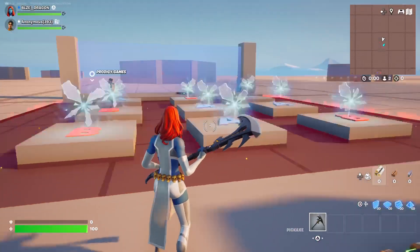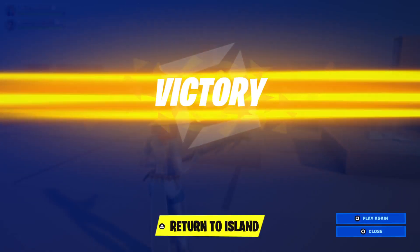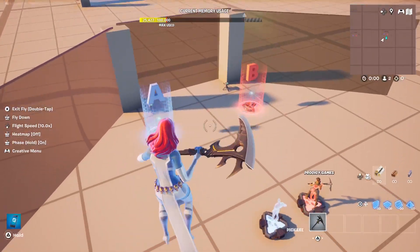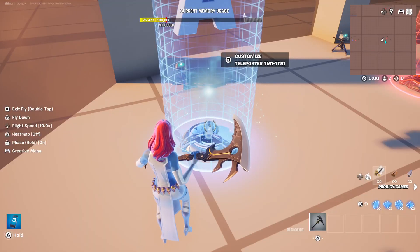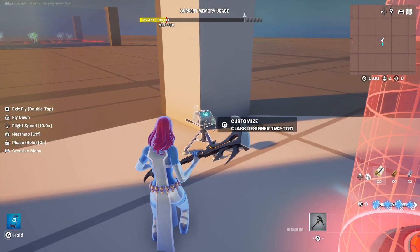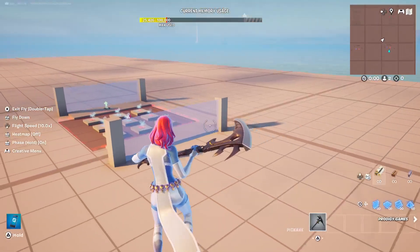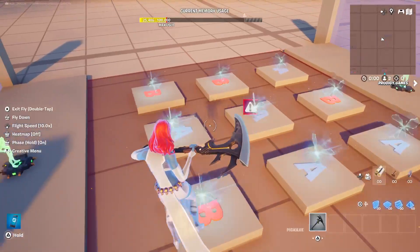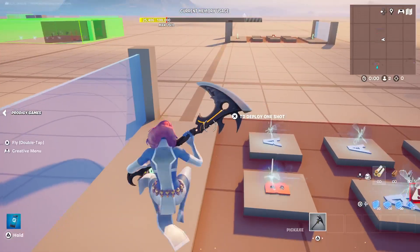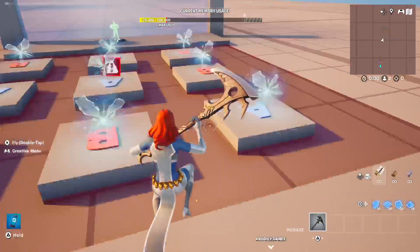Now that you have an idea of how this works, let's go through the structure. To get this set up, you're going to need your class selectors, teleporters, and if you're using classes, a class designer — each correlating with each team. You're going to need the exact number of teleporters that you want players to teleport to as random destinations, and you'll also want a player checkpoint pad for each team or area.